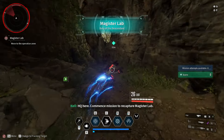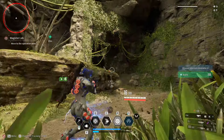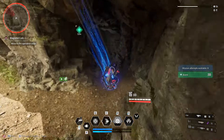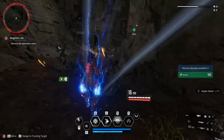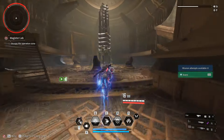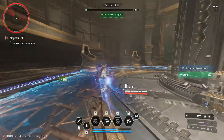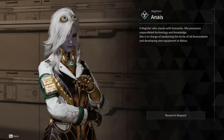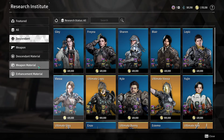Welcome back to another video for The First Descendant. We're going to be talking about something very controversial that is happening in-game and in the community — and that is end game and microtransactions, specifically with energy activators. We're going to talk about exactly why this is such a huge problem right now, what is going on, and how it is used.